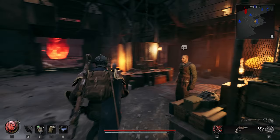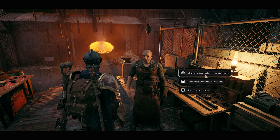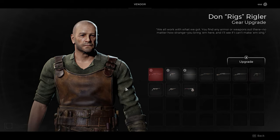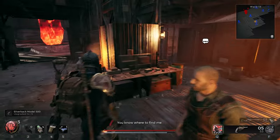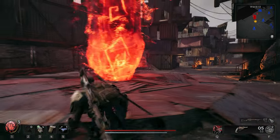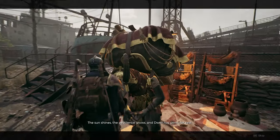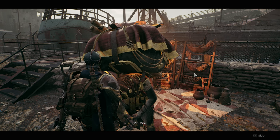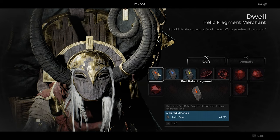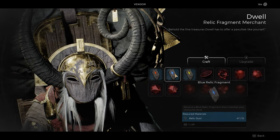These are weapon mods and this section is weapon upgrades. Let's upgrade our weapons — yes, this one and this one. I know where to find you. I think those were the things I want to upgrade. This one sells relics, if I remember right. Yeah, red relic fragment — I don't know how to use this yet. Receive a red relic fragment that matches your character level. This one upgrades the transference.